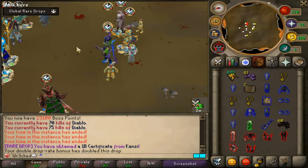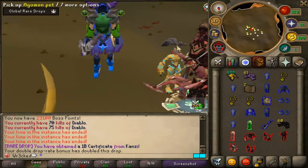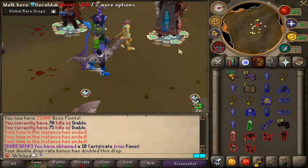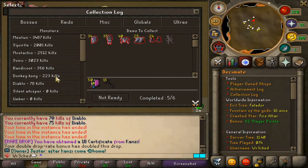Mr. Konzi, what you got for me brother? One-bill certificate — we'll wrap it up right there guys. Yeah, starting episode three off with some banger gear — very happy with the upgrade. The KC for no pet though, that's very sad. Hopefully the next episode pulls through.